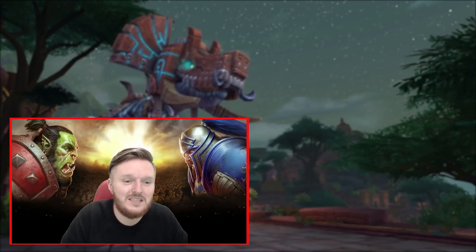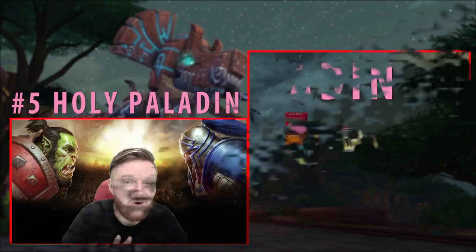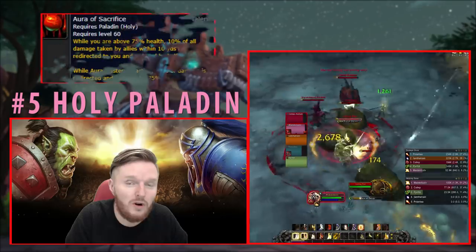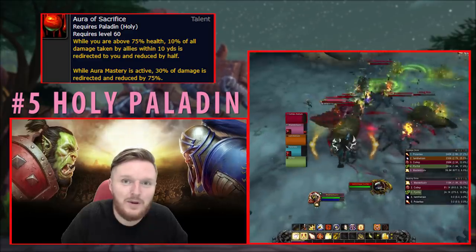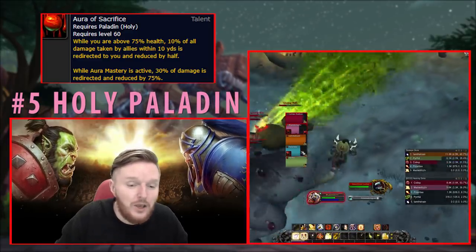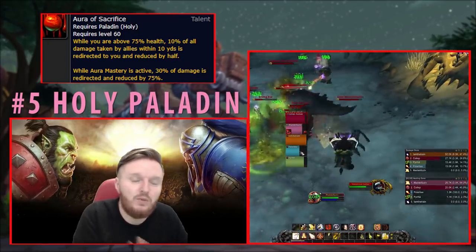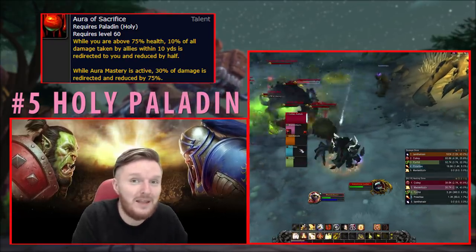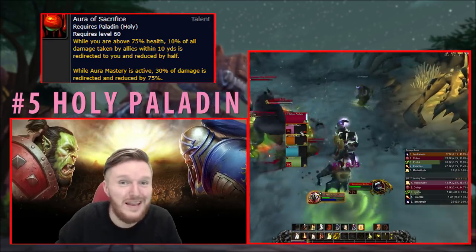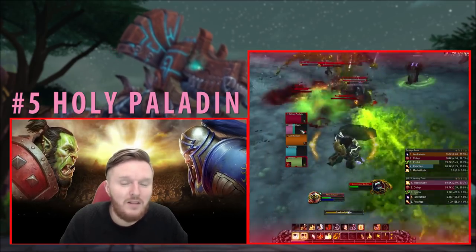The second easiest healer in BFA, in my eyes, is Holy Paladin. Not that many changes happened. The biggest change to Holy Paladin gameplay is their Aura of Sacrifice. Aura of Sacrifice was one of my favorite cooldowns in Legion — it had a skill cap. You needed to get effective healing when you used it, usually combined with another cooldown to produce really good numbers. There was a clear difference between a slow Holy Paladin and one who could really make use of Aura of Sacrifice. A lot of the power in Legion Holy Paladin came from cooldowns.